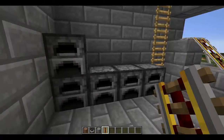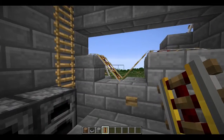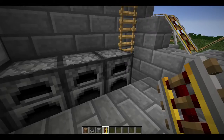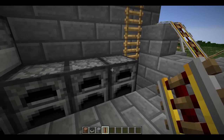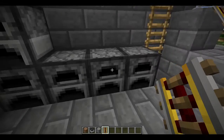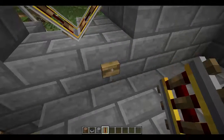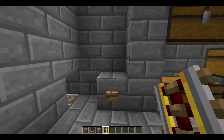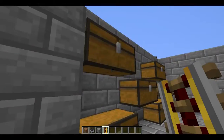Basically what this is designed to do is: it should stop right about there, I get the contents out of the chest, then fill these furnaces with all the metals and stuff and let it cook. Then after everything's done cooking, put it back in the chest and send it up top to storage, where it should stop here, I get everything out, and then basically sort everything.